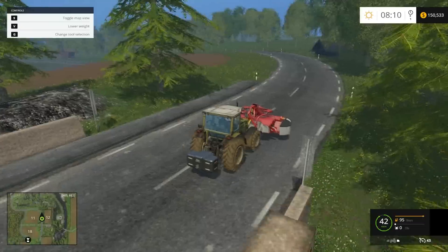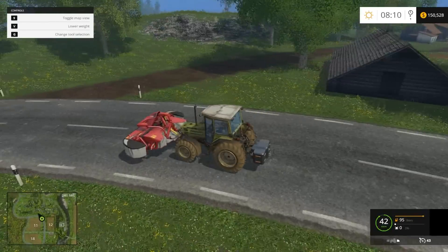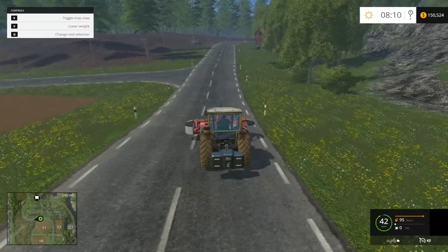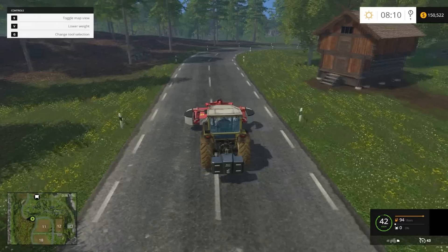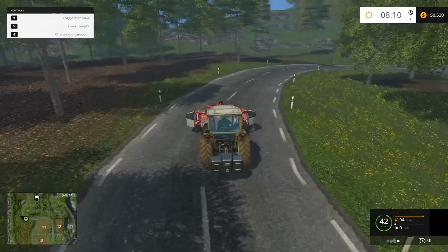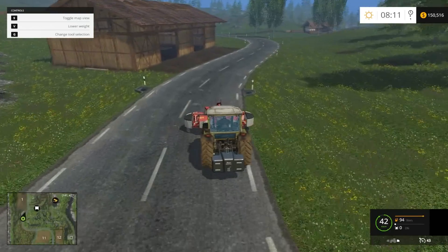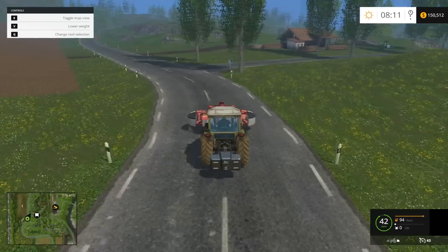A lot of these fields already have dead crop bits left over. There's a lot of houses. We are in Bjornholm. There is a second map called Westbridge Hills, which was in the Titanium DLC or in the console versions of Farming Simulator 2013. This time it's been drastically changed around quite a bit — it's actually pretty cool to have a look at it. We will have a look at it as well.